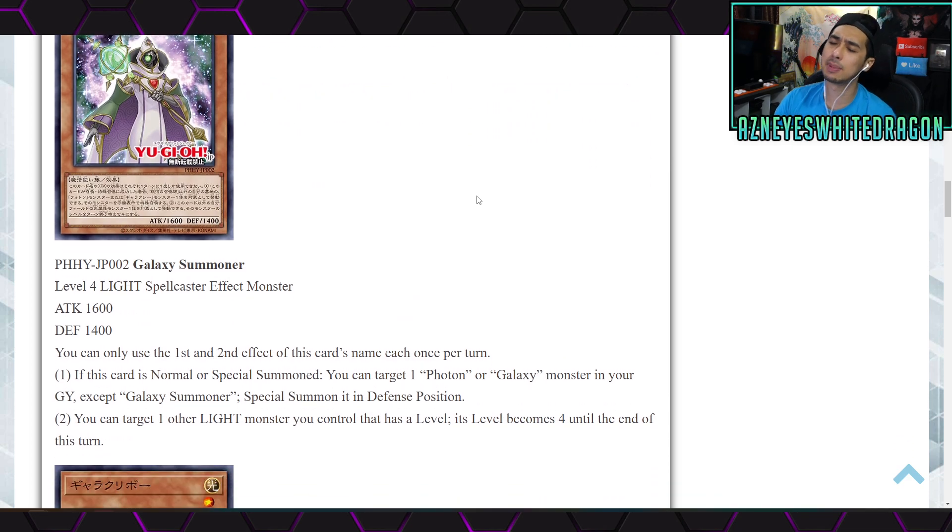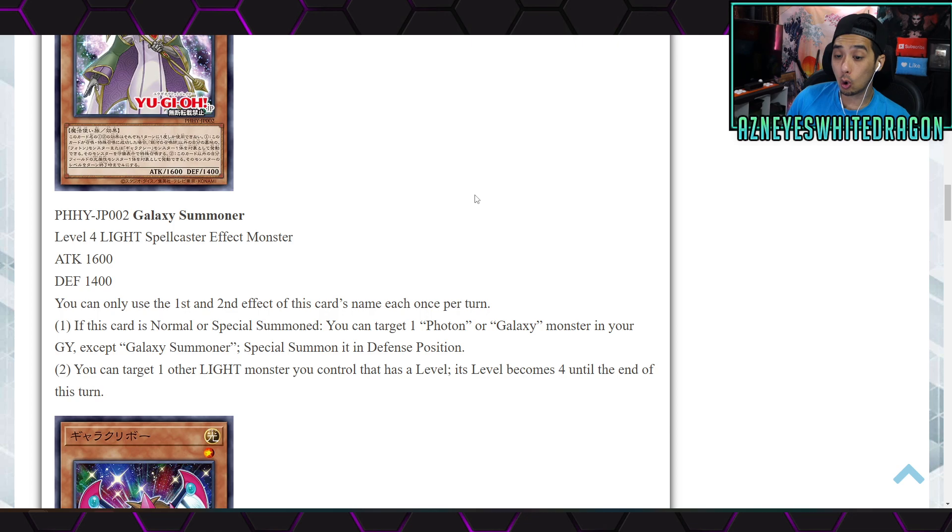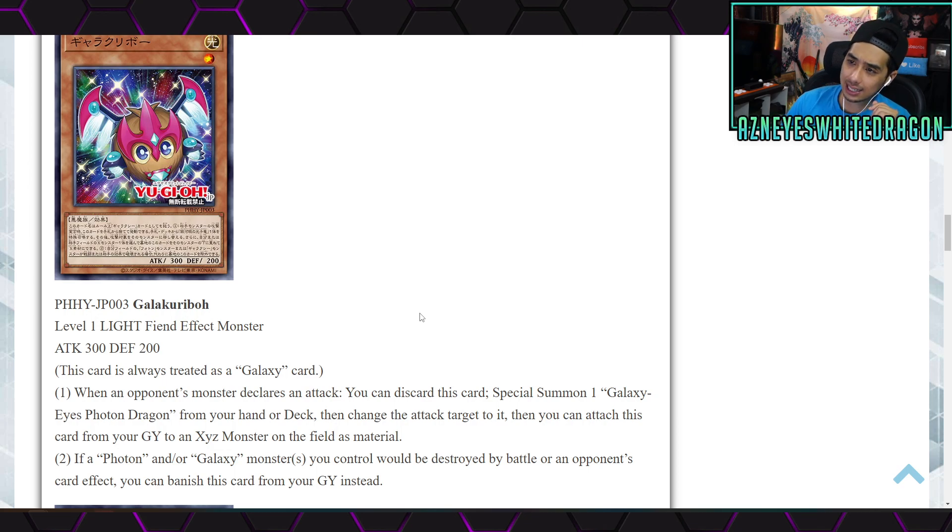That's a pretty good effect — an additional summon so you can use your starters and openers. Next up, we have Galaxy Summoner, a Light Level 4 Spellcaster effect monster with 1600 attack and 1400 defense. You can only use the first and second effects once per turn each. The first effect: if this card is normal or special summoned, you can target a Photon or Galaxy monster in your graveyard except Galaxy Summoner and special summon it in defense position. The second effect: you can target one other Light monster you control that has a level — its level becomes 4 until the end of the turn.